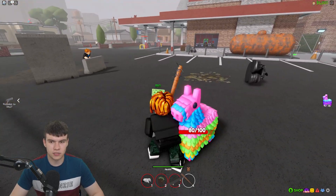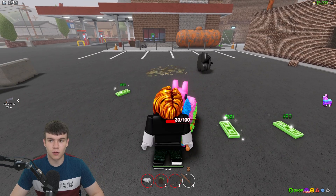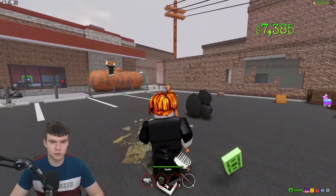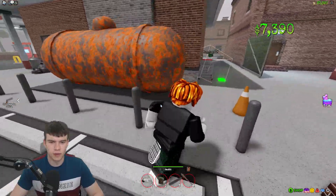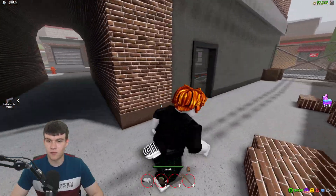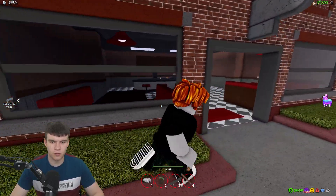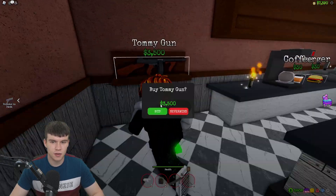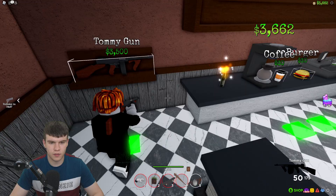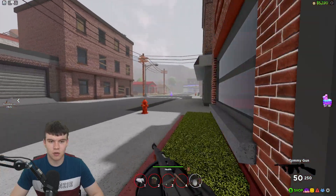I saw something in there — hopefully it's a gun. We are on nearly 7,000 cash just from breaking these piñatas. I'm not sure why some drop only 80 while others drop a bit more. It's definitely not a gun... but wait, there's a Tommy gun in there for 3,500 — we can literally just afford that. So I'll buy the Tommy gun right now. It will of course help out. 75 ammo for 350 — we'll just buy a bunch of ammo. Okay, we've got enough ammo now. Let's go ahead and get the rest of these piñatas.